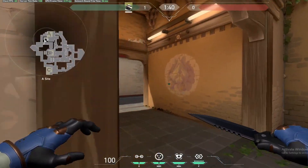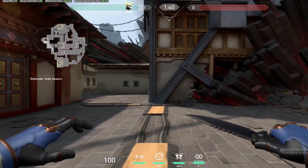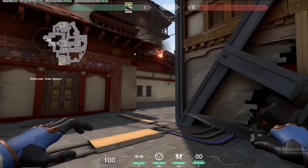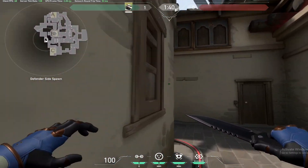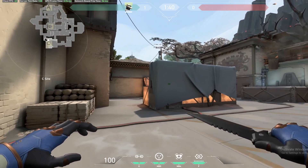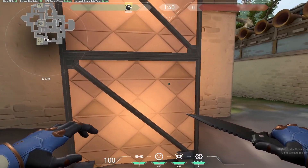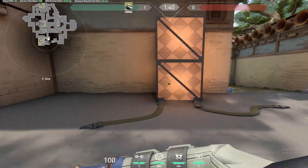So if you're defending, you're going to start back here on this side, and on the opposite side you'll be attacking. I usually play on Haven and you won't play on C spawn usually. The basic setup is you'll place a trip wire on this wall right here.